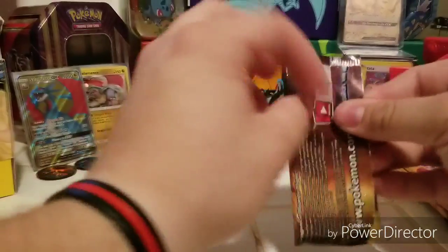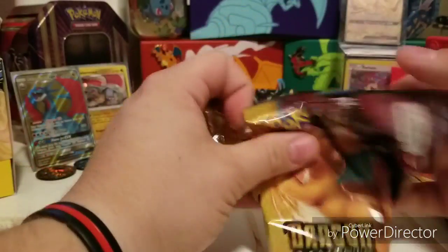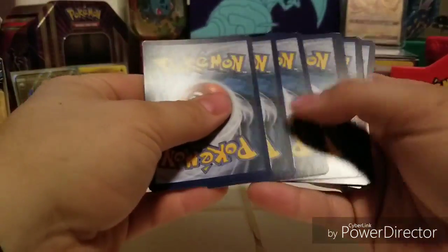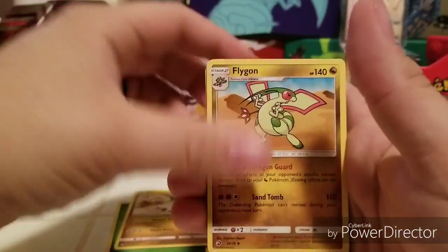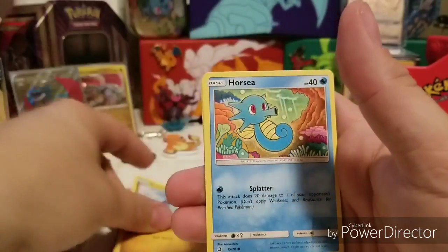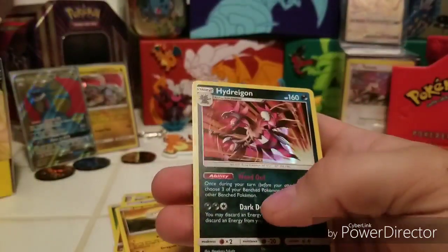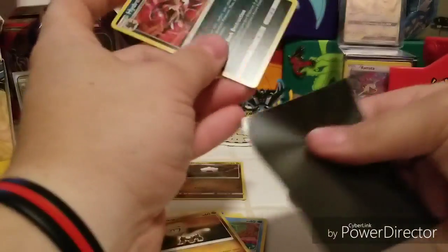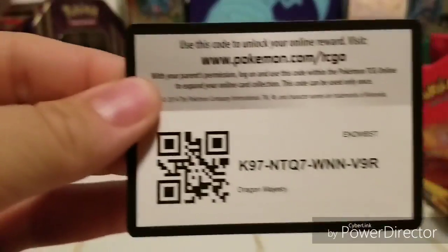You guys get to vote on who had the better pull, so make sure you go drop a comment over there. Starting off pack one: Energy, Drampa, Flygon, Druddigon, Bagon, Totodile, Dratini, Horsea, Jangmo-o, Reverse Shelgon, and a Hydreigon Holographic. I'll sleeve him right up. Code card for that first pack.